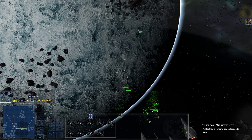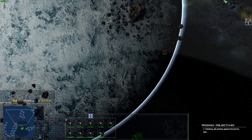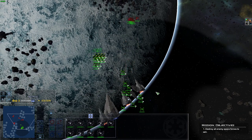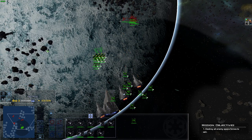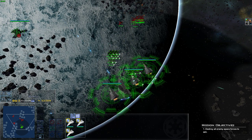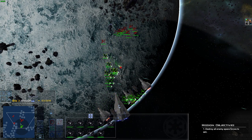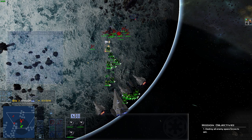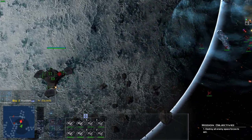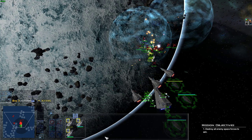The enemy has been spotted — there is something over here, can't quite see it. Look at all those fighters. Incoming ion cannon — it missed. Our target priority is the laser cannons. This station has no defense on it. Take down their shields. Bombers are going to take down their shields.